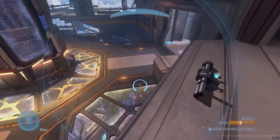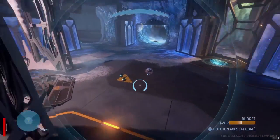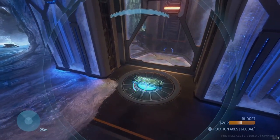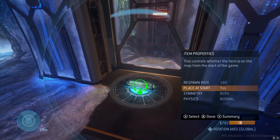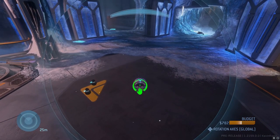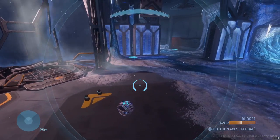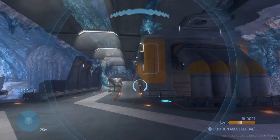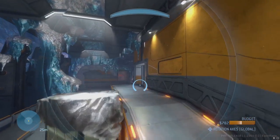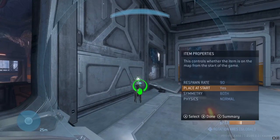If you find your way through these chutes down to bottom mid, you'll see there is an extra set of rocket ammo right here, which spawns every three minutes. While you're bottom mid, there is also a power drain down here as well, which is going to be very useful especially on any kind of king of the hill type modes.